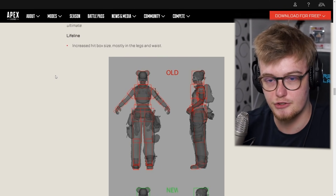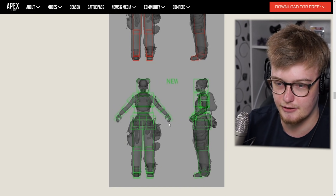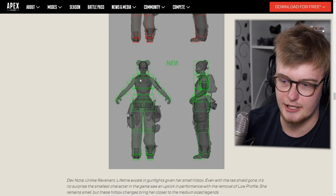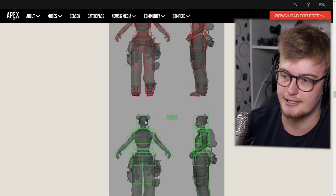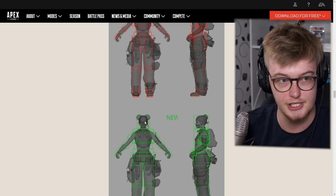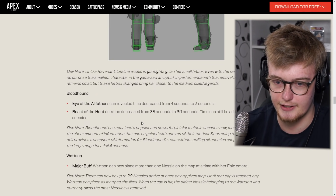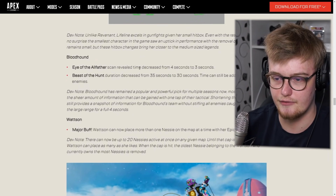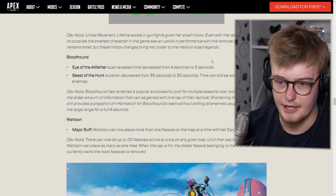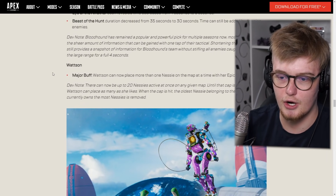Lifeline was nerfed — her legs and waist have been made thicker. She gained a few pounds. I've lamented over this very often — she has a fairly big hitbox, but it always feels like you keep missing her. If you have a Mastiff, EVA-8, or something, it always feels like you're aiming straight at her but doing no damage. So I'm actually welcoming this change. Lifeline has had a busted hitbox since she was released, so it's really good they finally looked at that. Bloodhound's Eye of the Allfather scan time decreased from four seconds to three seconds — he doesn't have wallhacks for as long. And Beast of the Hunt duration was also nerfed. This is a legend that was abused a lot in competitive and ranked, so that's good.